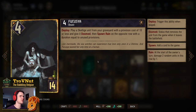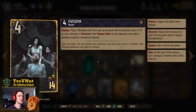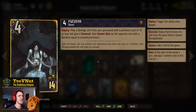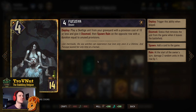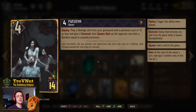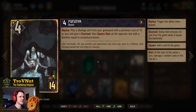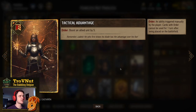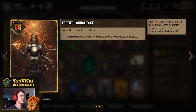Fukusia is 4 power for 14 provisions. On deploy, you play a Skellige unit from your graveyard with a provision cost of 10 or less, give it Doomed, then spawn rain on the opposite side with duration equal to the unused provisions. For example, using it on Hemdall — 7 provisions — gets you 3 turns of rain on top. A very powerful card.